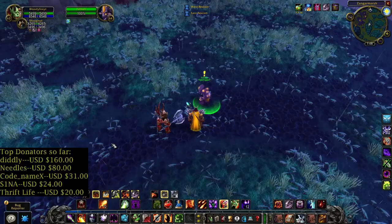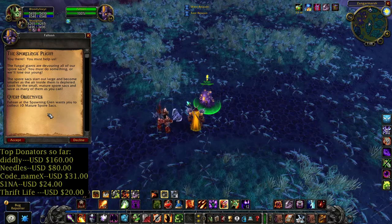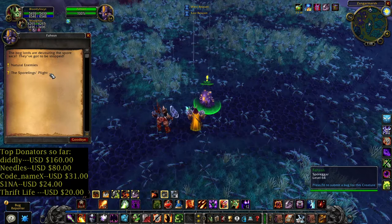Location on the map. Let's take these two quests: Black 10 Matrix for sacks, and Natural enemies - 6 Bog Lord tendrils.